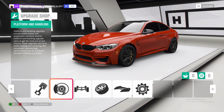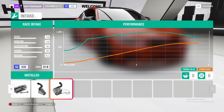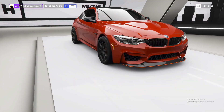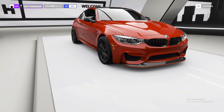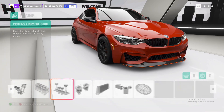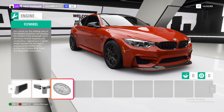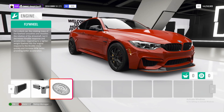So back out of platform and handling now into engine — we're just going to max everything out in here. So that's race intake, race fuel system, race ignition, race exhaust, race cams and valves, race engine block, race pistons and compression, race twin turbos, race intercooler, race oil and cooling, and then finally the race flywheel. That's it as far as upgrades go, so you can go ahead and apply all of these.